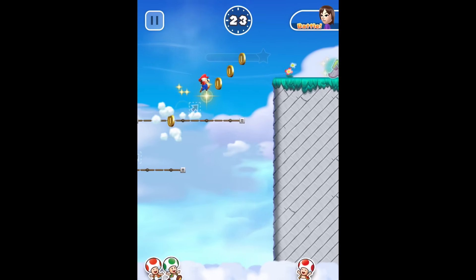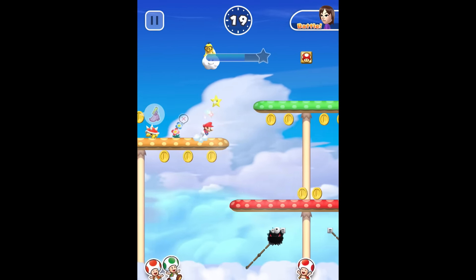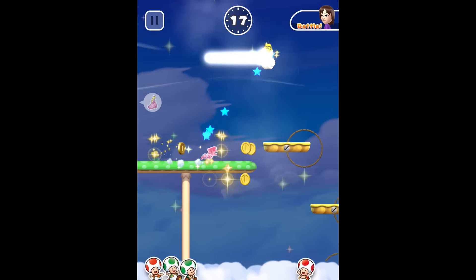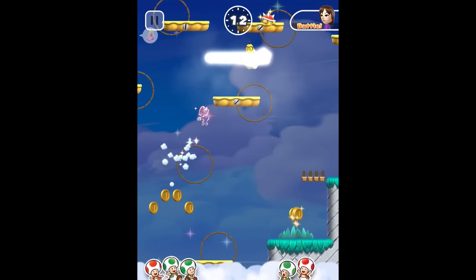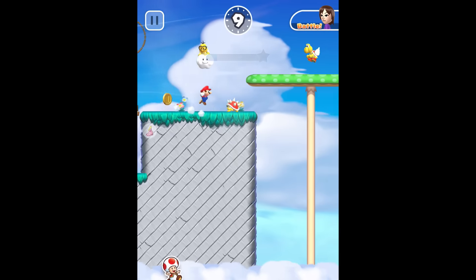While more of a wish than a complaint, I would have loved seeing more levels to play through. Nintendo is well known to add a bunch of bonus content after a game is complete, but here, once you finish World 6, that's it — no secret World S or anything. Granted, I have yet to collect all the coins, so perhaps there is more to unlock, but I won't be holding my breath on that.